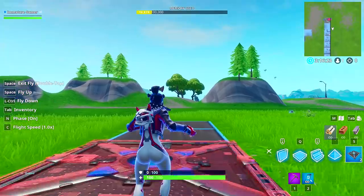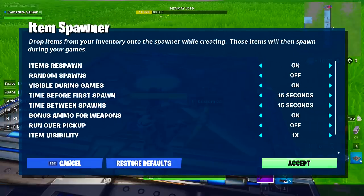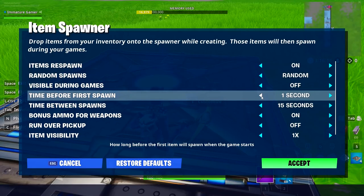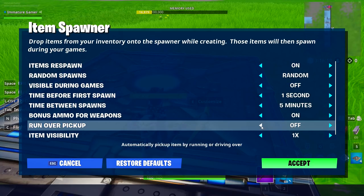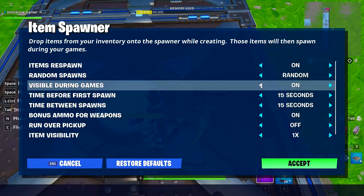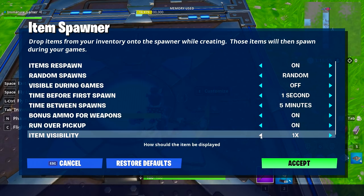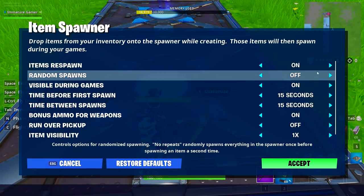Next, grab your item spawners. I'm showing five item spawners here, but you can use as many as you want. You can even add more for materials so each player spawns in with random amounts of materials or ammo — the possibilities are endless. This is an important step: make sure you mimic these settings. You don't have to pick my exact settings, but make sure time before first spawn is set to one second — that's very important. I set time between spawns to five minutes so you don't hear a bunch of items spawning mid-game.